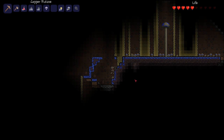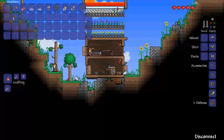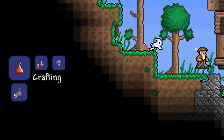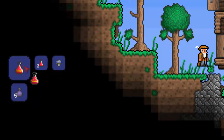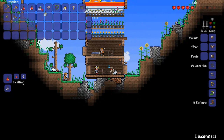The 100 health that the lesser healing potions give us isn't quite enough. So if you go down to these mushroom areas here, which can be found anywhere underground, you can obtain glowing mushrooms. By combining the glowing mushrooms with the lesser healing potions at an alchemy station, you can craft the healing potions, which will actually heal you for 200 health. This is absolutely essential — you need this, otherwise you will not be able to kill the Eye of Cthulhu with the Iron Armor.